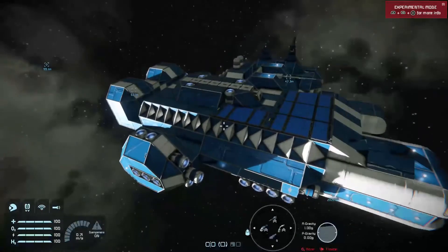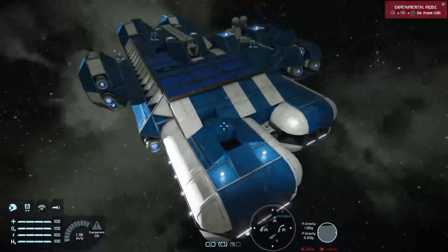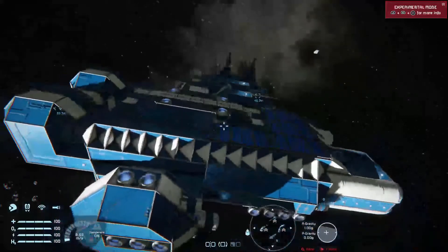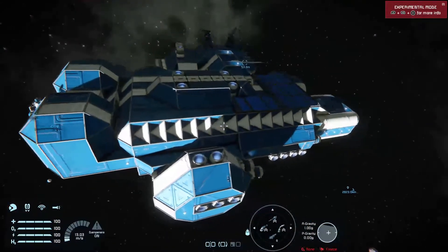Welcome back to Space Engineers on the Xbox One. This is the retail version of the game, not the beta. This is the Vagabond Star, and this is my tutorial on Jump Drives — the one I promised in the previous video.